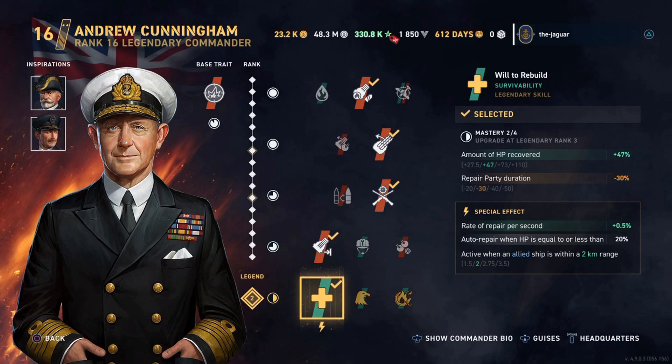The legendary skill is Will to Rebuild, which improves the amount of HP recovered — currently at 47%. At legendary rank 4, that goes all the way up to 110%, which is quite dramatic. The special effect auto-repairs when HP is equal to or less than 20%, and the range to an allied ship to trigger that is 2 kilometers at legendary rank 2, increasing to 3.5 kilometers at legendary rank 4.